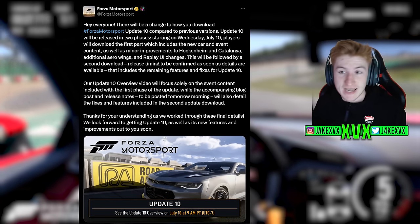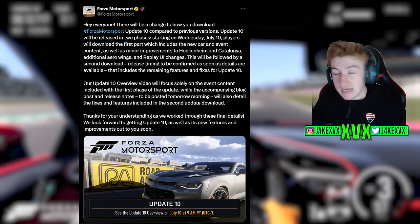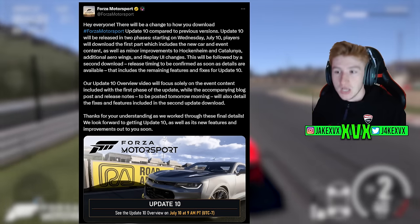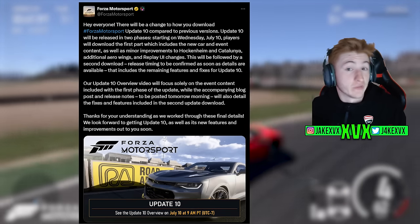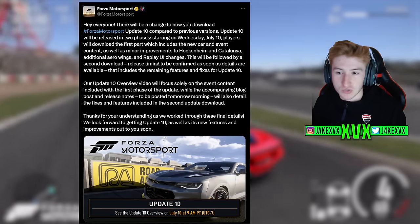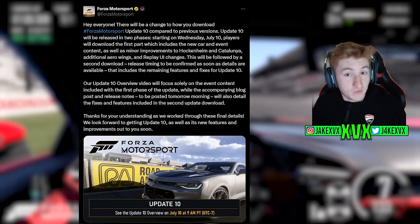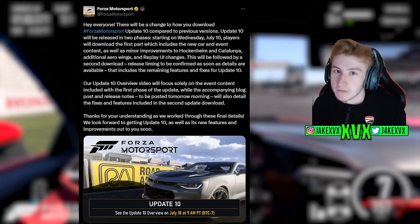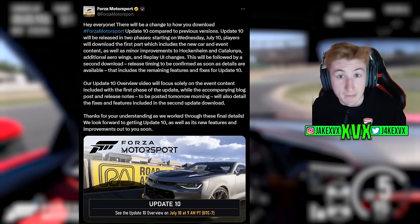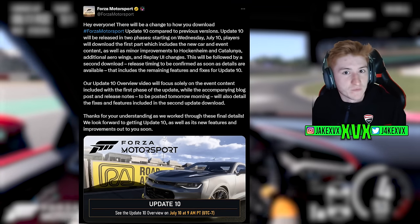Before update 10 was announced, Turn 10 Studios over on Twitter put out a statement talking about how the release of update 10 is going to be a bit different to how an update would usually release. It's going to be released in two phases. Starting today, this Wednesday, you'll be able to download the first part which will have the new car, all the event content, minor improvements to some tracks, the new customization and some replay UI changes. This will be followed by a second download — timing not yet confirmed — where remaining stuff will be added such as the proximity radar. So take a read of this so you can get a gist of when everything's releasing.